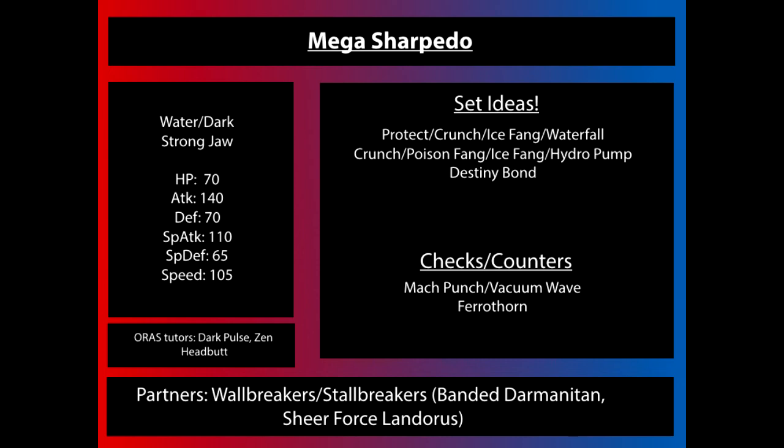Wallbreakers and stallbreakers are going to be MegaSharpedo's best friend — things that can remove your opponent's walls or at least help whittle them down to a point where MegaSharpedo can take them out in one hit. Things that hit really, really hard such as Banded Darmanitan or Life Orb Sheer Force Landorus can completely remove or two-hit KO things that even resist some of their moves. Especially with Darmanitan being able to use U-Turn to get in and out and force switches, things like that can be pretty useful when using Sharpedo.